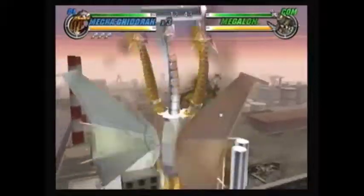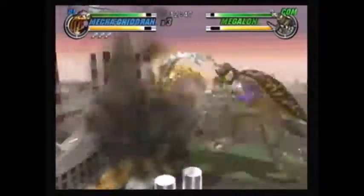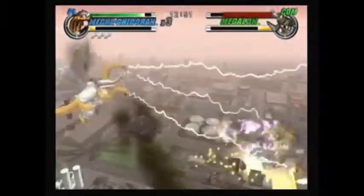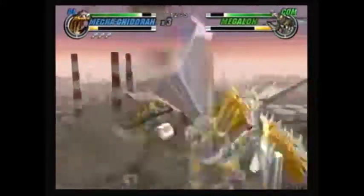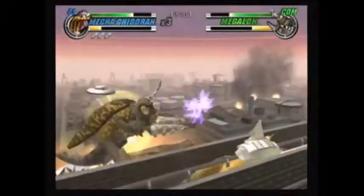Round 6 is against Megalon. Now one thing I want to mention about the shield: although it drains your energy, it does have a good advantage — if your opponent blasts their energy attack at you while you're using it, it will convert that energy into health, so it will heal you a little bit.